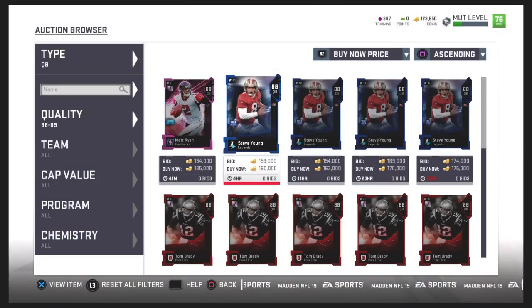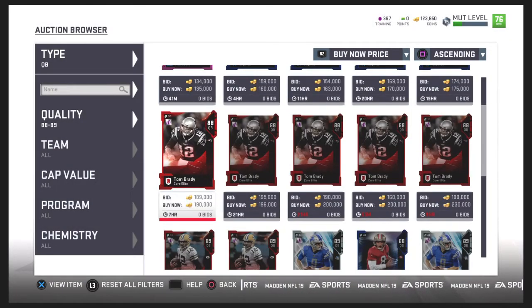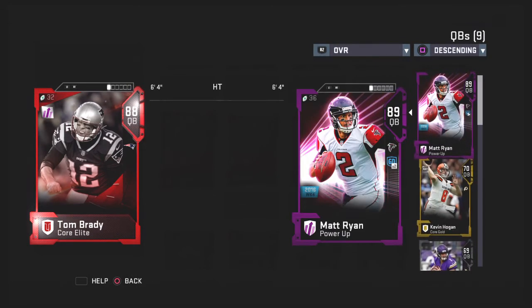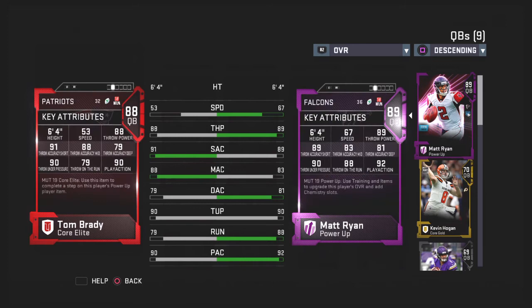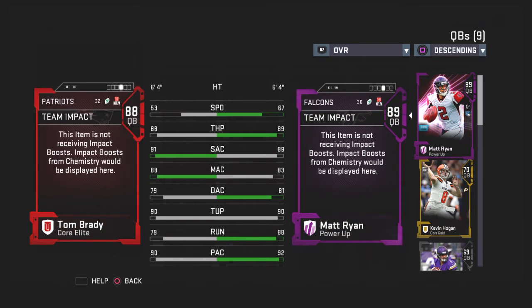That's pretty nice. What about Tom Brady — old Tom, let's see how this goes. Matt Ryan is actually faster than Tom Brady, that's pretty sick. Better throw power too. I'm surprised Matt Ryan's deep accuracy is better than his short right now, but that's because I went deep on the upgrades. The chemistries aren't boosted from this menu so I'm not sure how that works out.